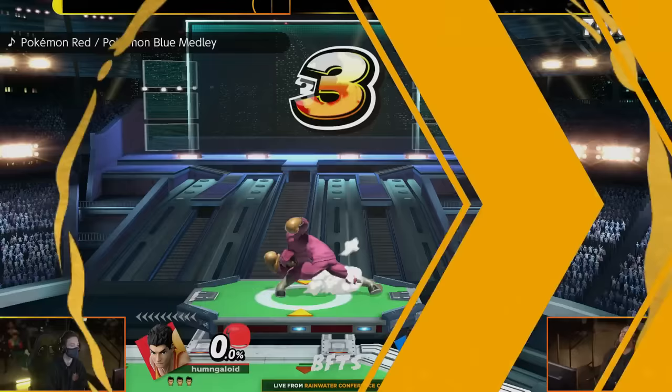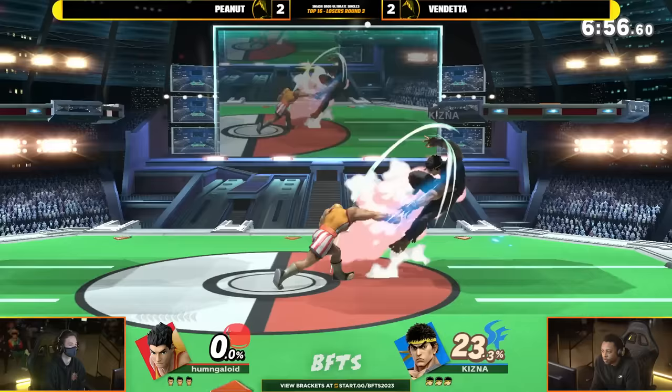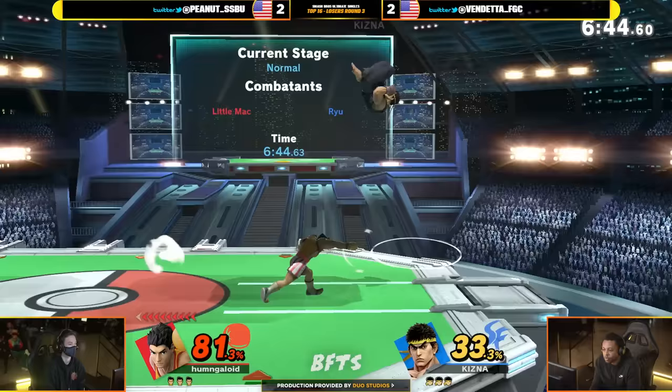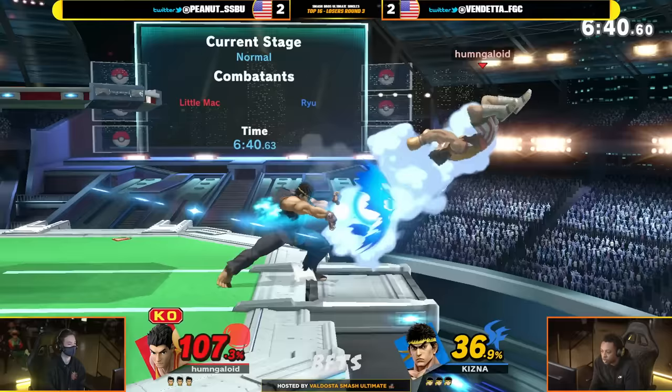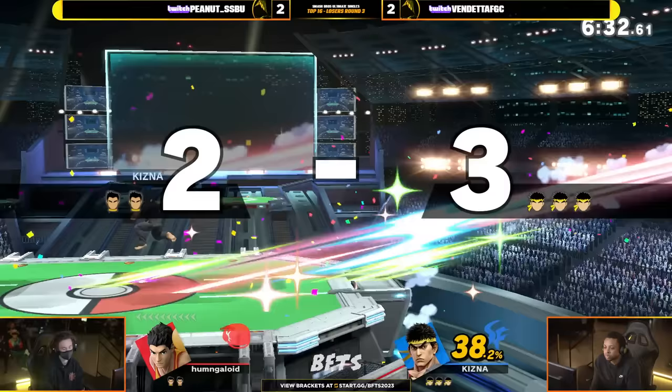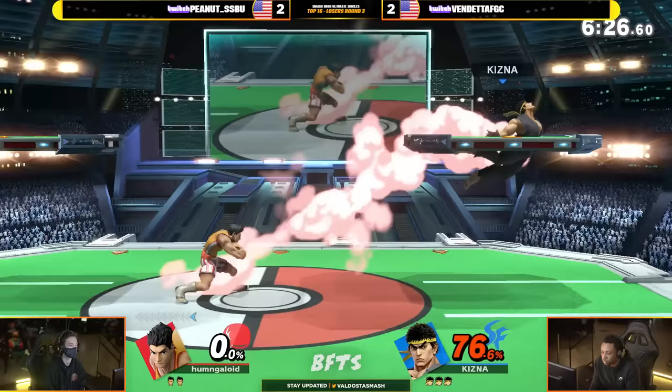We are still here on Pokemon Stadium 2 — go ahead and stick on it. It's worked for Peanut, it's also worked for Vendetta, might as well stick to it. Those fireballs are so, so deadly. Already at an 81 — you're going to use the charge as a neutral beam for the armor, of course, very common practice by Little Mac. KO Punch actually still active — didn't take enough damage to knock that off. But there it goes. Managing to make it work here — taking first stock here in game number five.